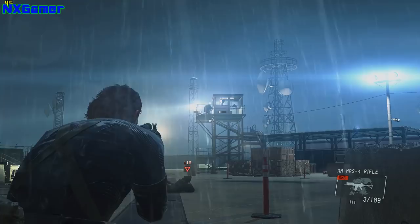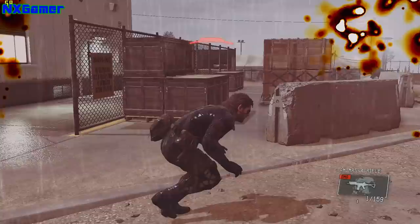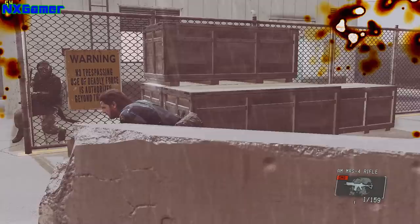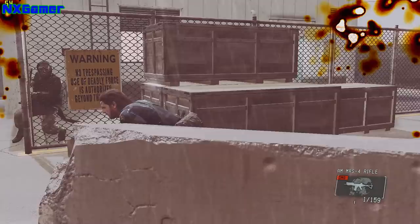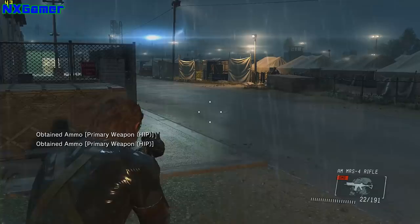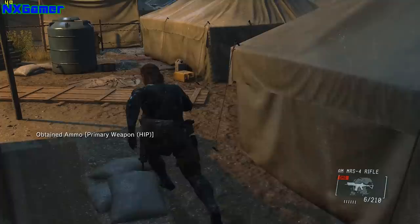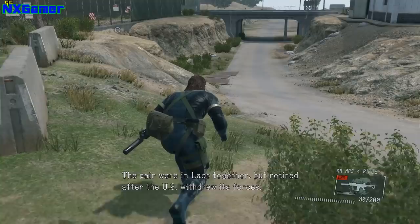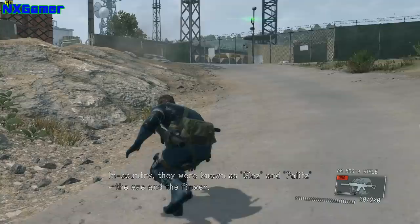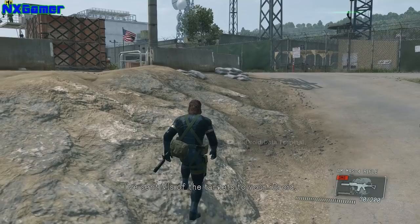I'm looking forward to this being a big change this generation with completely open level design, as we saw in the latest Uncharted demo. I don't need a big free-roaming game where I can go everywhere, but a massive open level design that allows me to choose my path and react to things as they happen. If I get spotted, I can go into Rambo mode. If not, I can sneak through undetected. The AI is very clever - they'll flank you, work towards you, and if you take one out they'll radio each other about missing personnel or downed cameras. So you've got to be very careful how you play.